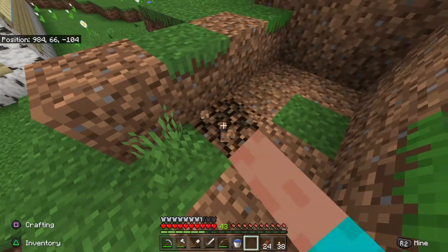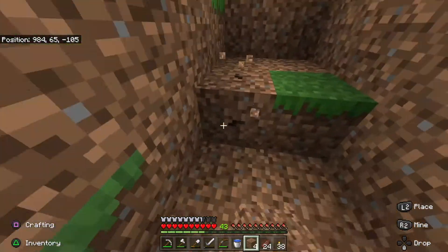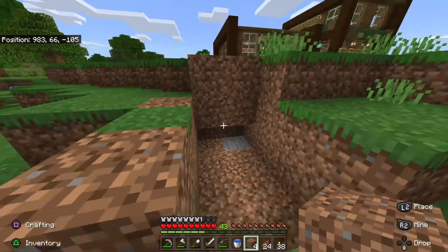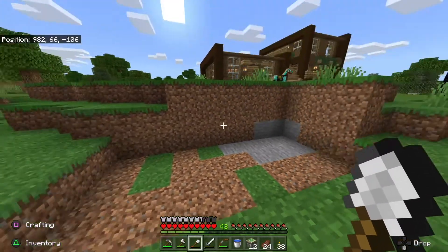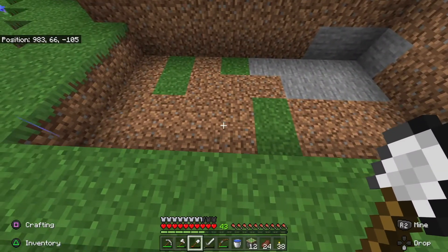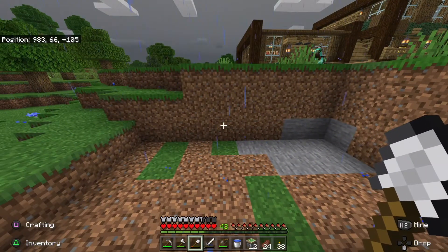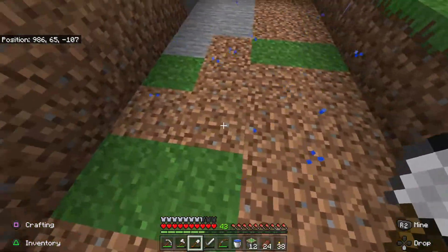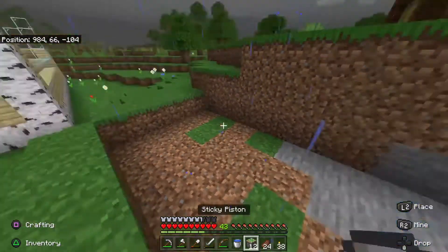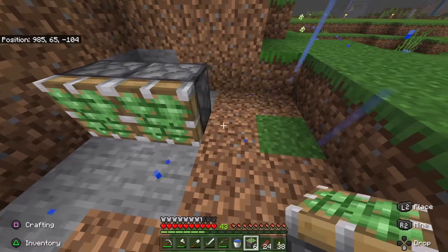This is gonna be where our entrance is. This is where the first sticky piston is gonna go. This is where the staircase will be - it's going to be five long. Once you've found a spot, whether that be in the side of a hill or a flat spot, you're going to want to dig out eight blocks long. We'll actually only use four pistons on one side and four pistons on the other, but you can do up to six or eight. Now place the pistons one block away from the edge, and then same thing on the other side.